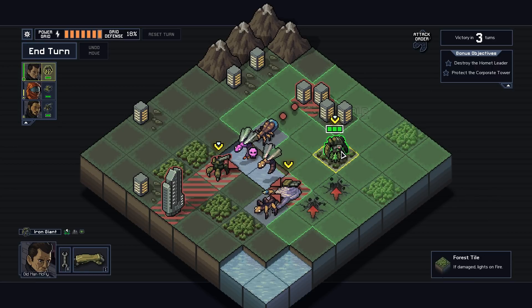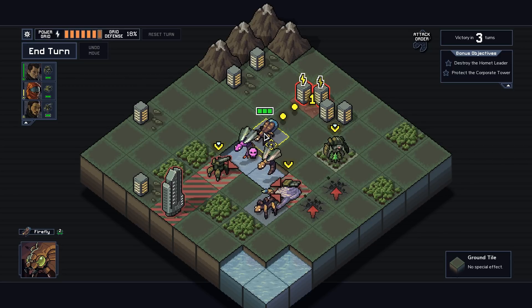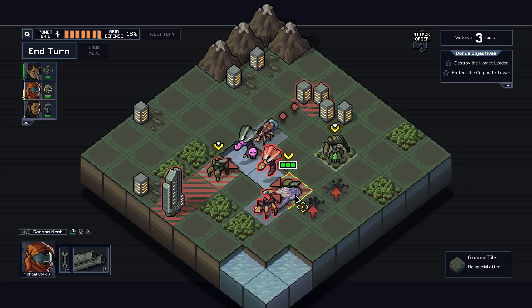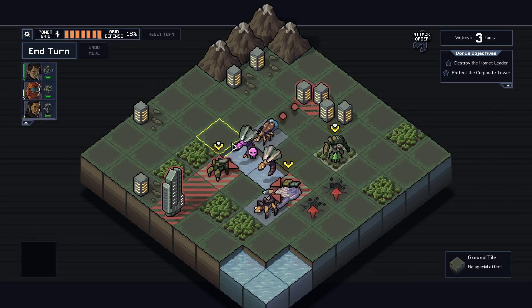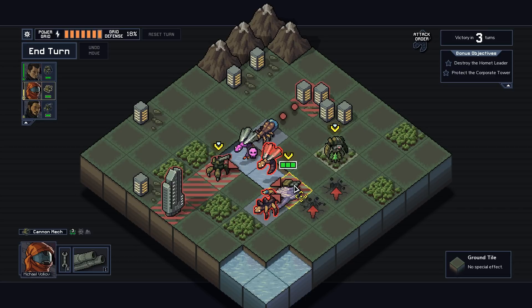I've got to get Hive Queen over here. You're going to hit this building if I'm not careful. You're locked in, but temporarily. What I could do is kill this guy. I'm probably going to make an infinite number of misplays in this game, to be totally honest. We have to move the Hornet Leader somehow. I've only got three mechs to do this.